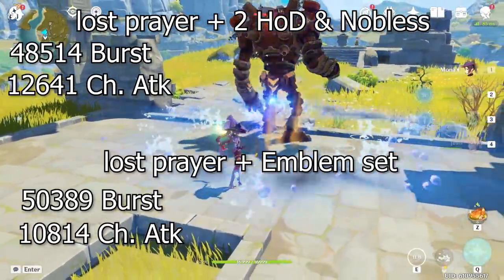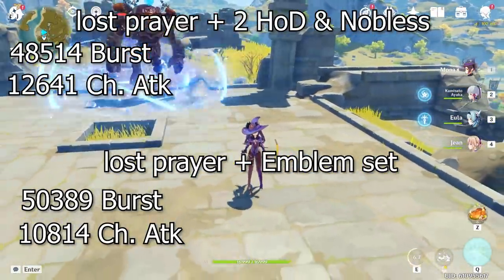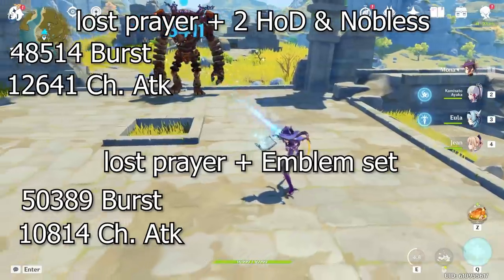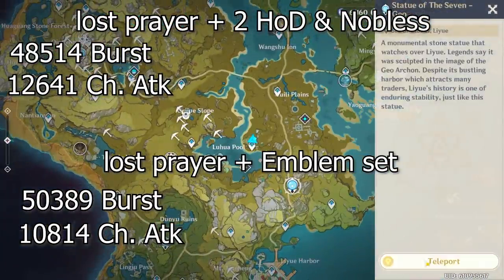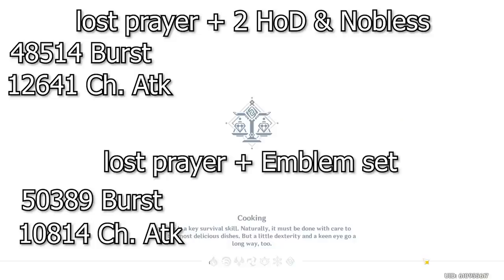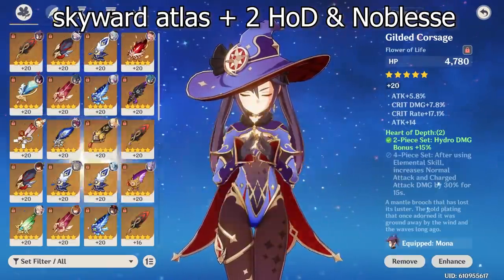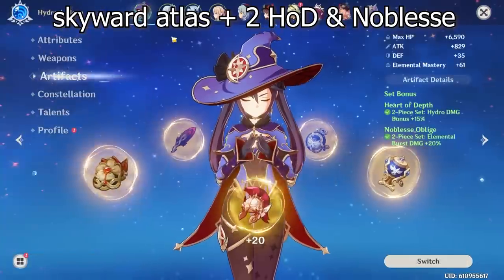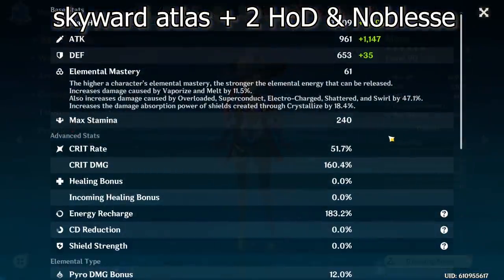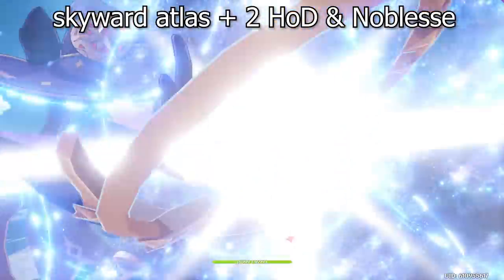This type of build would be more ideal for a vaporize or electro-charged Mona that needs extra consistency and doesn't need Lost Prayer of the Sacred Winds. I'm showing Lost Prayer because it adds a crit rate substat, but if you use the Battle Pass Solar Pearl that's fine too. The last type of set we're comparing is what happens when we want a high burst damage Mona. The stats you're seeing now are my best Heart of Depth and Noblesse pieces farmed since the game came out.